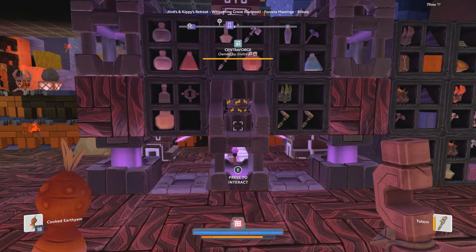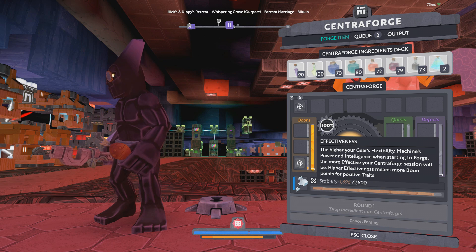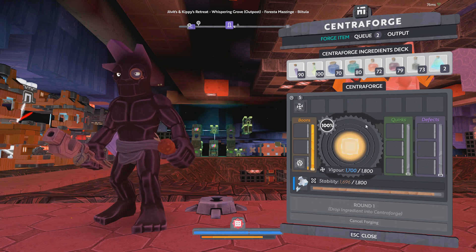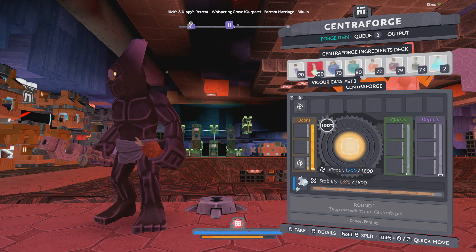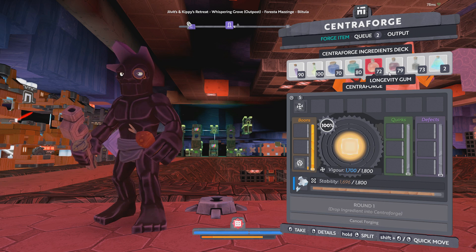One of the main drawbacks to this particular method is the actual price tag that goes along with it. It does use boon removal solvent which requires wild stock and corn trophies, and vigor catalyst too which requires thermal hopper core trophies — both of which are on the semi-rare to expensive side.